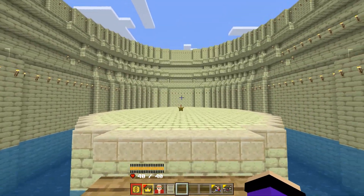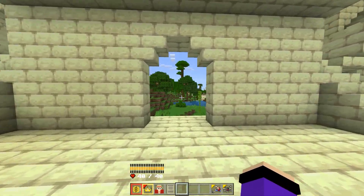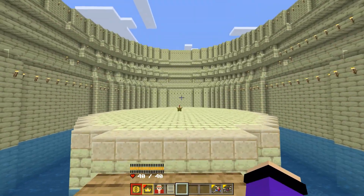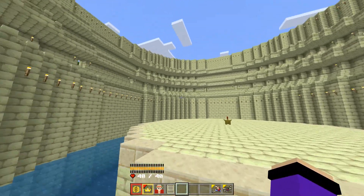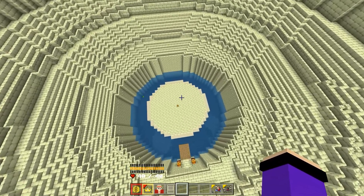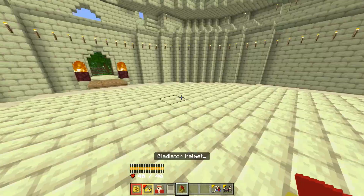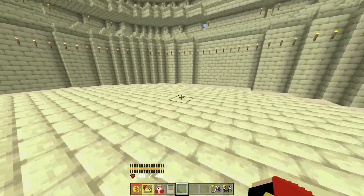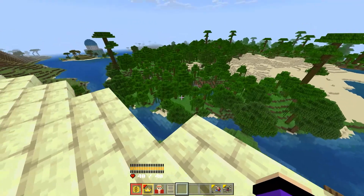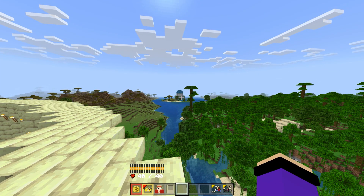I also forgot to mention that in this Minecraft One Piece Eden 1.20 there are new structure buildings — houses, castles, and more. For example, there's an arena that is huge, with a straw hat item in the middle. If you pick it up and wear it, you become a gladiator. There are also pirate buildings and house buildings throughout the world.